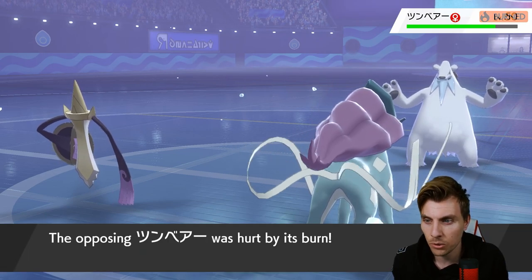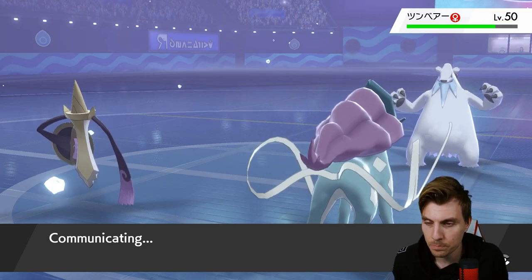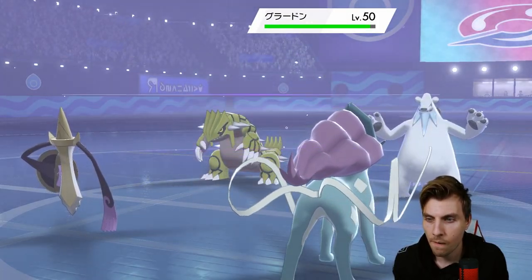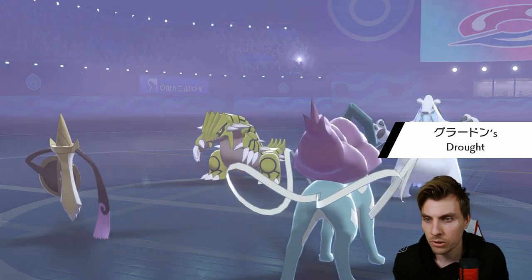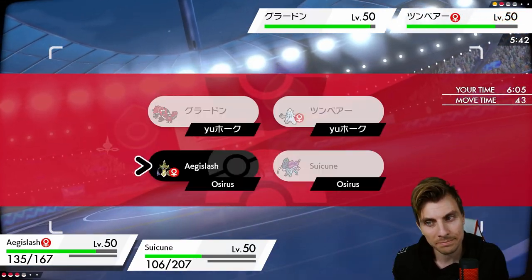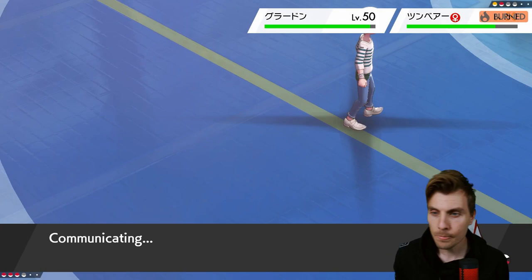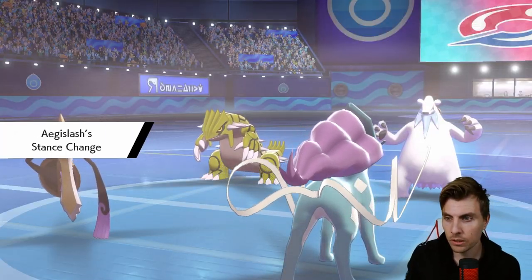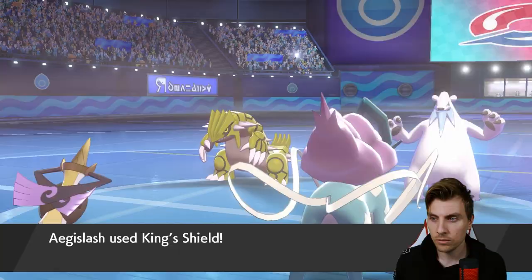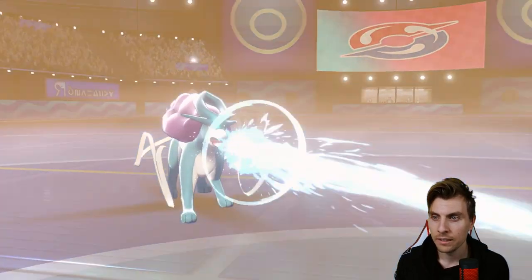I'm curious to see what this Baxcalibur's got as well — the sun is going to be up in the sky, so the Slush Rush ability is gone for Baxcalibur. You've got to worry about whether it goes for another Swords Dance, because there's the opportunity here for my opponent to definitely do that. But we haven't revealed Wide Guard yet, so Groudon's not going to have Stone Edge — it's going to have Rock Slide. So Precipice Blades — we kind of shut the Groudon out of the game by Wide Guarding anyway.